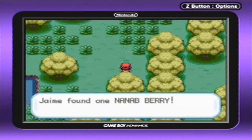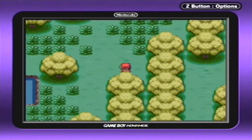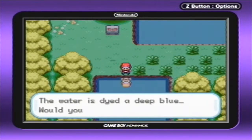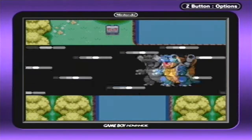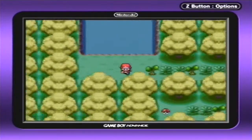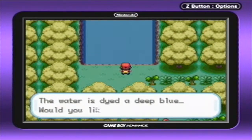Anything over here? Yep, we got a Nanab Berry. I don't know what that does, but backwards that word is 'Banan', which is kind of cool. What is over here? Let's go ahead and take a little surfing trip and take a little detour.